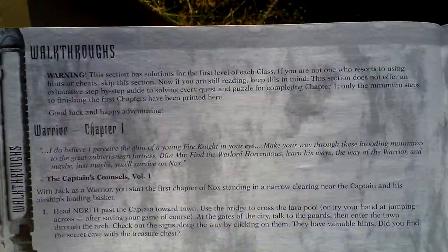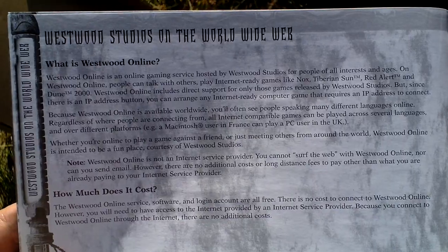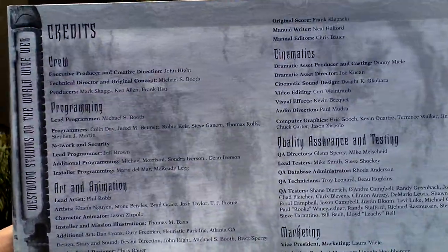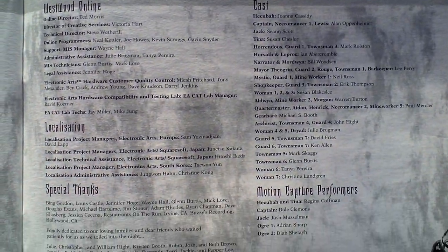And history of the land of Nox, start walkthroughs of characters, some tutorials, an advertisement for the Westwood website, and oh here are the credits - take a look at the credits. And some place for notes if you want to make them while playing the game.